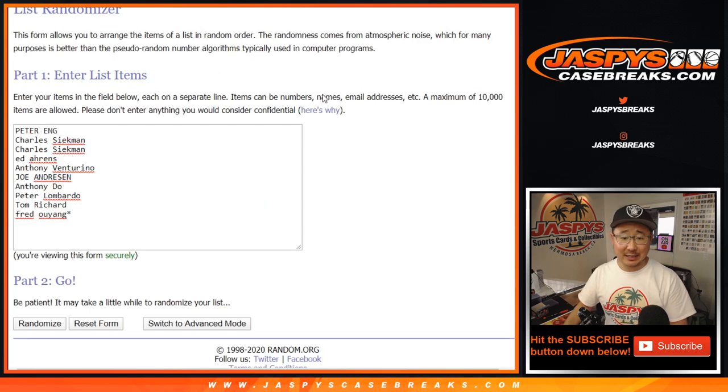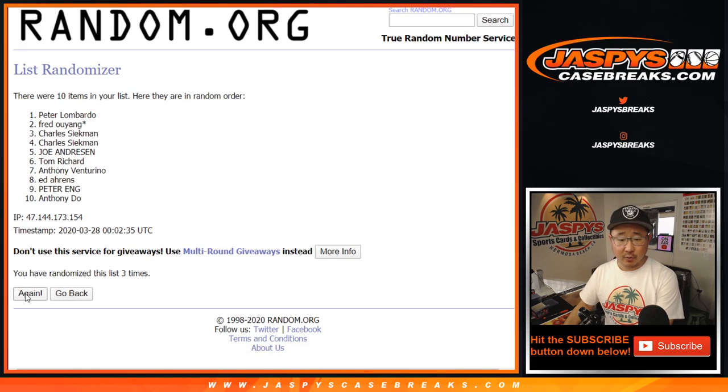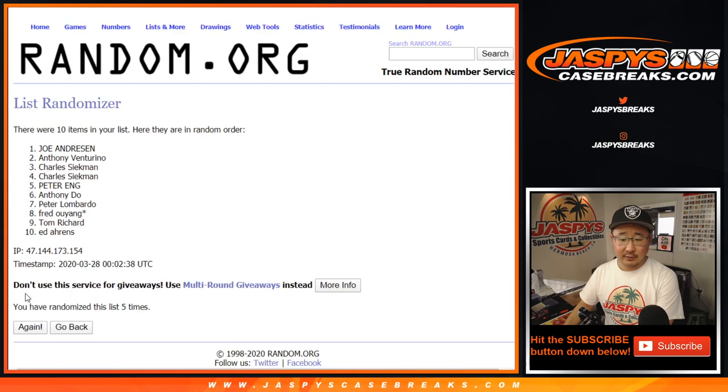Let's randomize it. Five and a one, six times for each list. One, two, three, four, five, and a one.